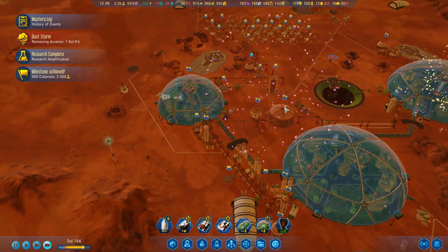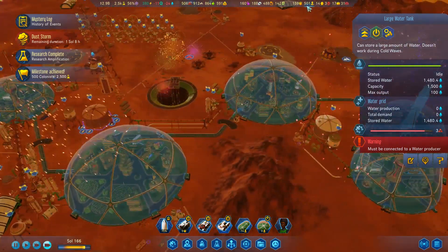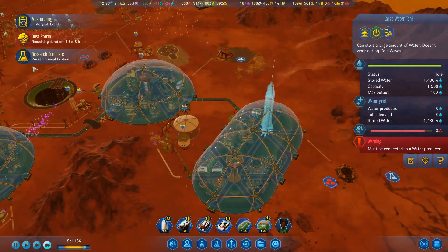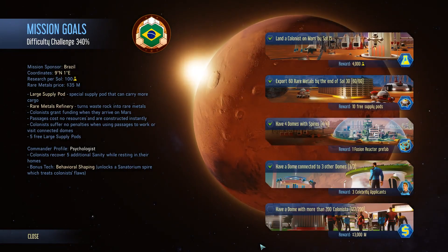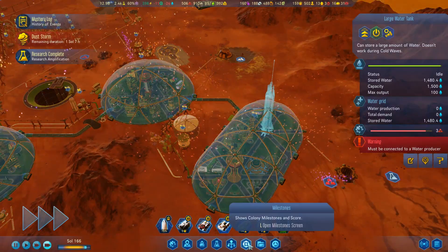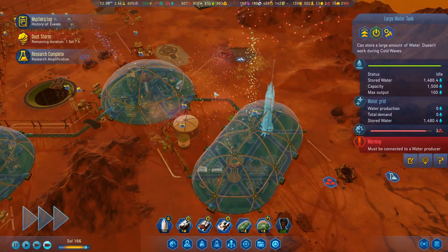It looks like we are losing resources. 500 colonists — nice. What are our milestones, anyway? We haven't quite gotten some of these, but we've done a number of them, actually. Constructed a wonder — we've got the mole hole, so that was good.